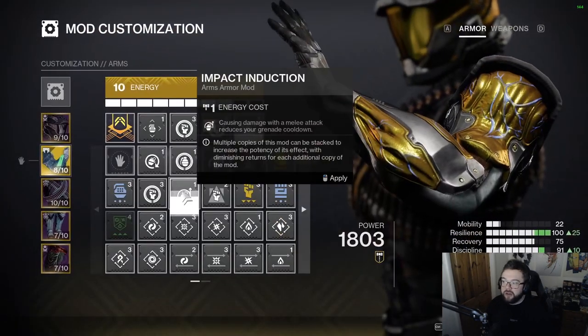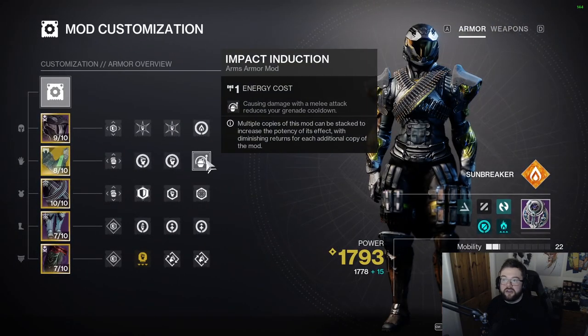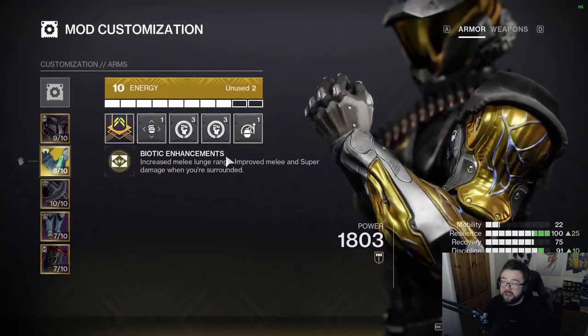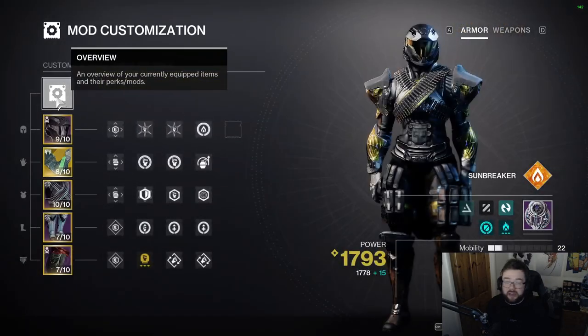On the arms I'm also running Impact Induction: causing damage with a melee attack reduces your grenade cooldown. Since I'm using melee attacks constantly, this keeps healing grenades available more often for getting out of sticky situations. If you're not running Healing Grenades, swap this for something else, but thematically this fits well.